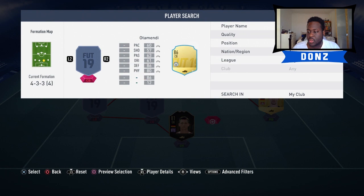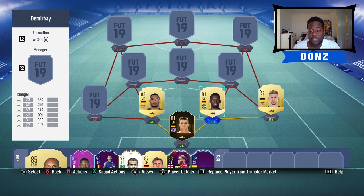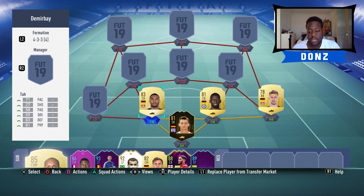Moving on to the two center backs: first we have Rudiger, second we have Jonathan Tar. Both very quick, very physical, and quite tall - Jonathan Tar is six foot four, Rudiger six foot three. Both very good in the air. Jonathan Tar has medium-medium work rates - I thought he had high defensive. Four star weak foot, 71 pace, 83 defense, 81 physical. If you have more coins and want to spend, definitely go and get Boateng - he's basically Jonathan Tar on steroids this year.